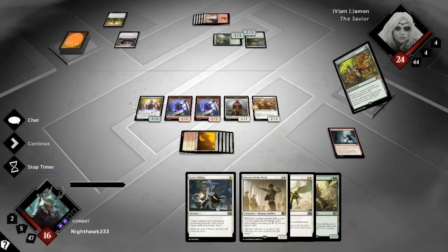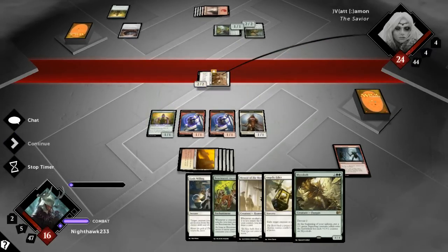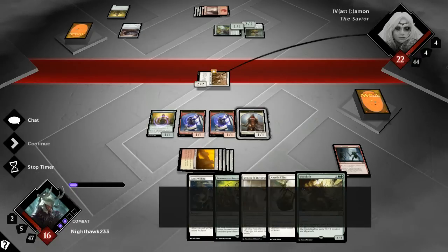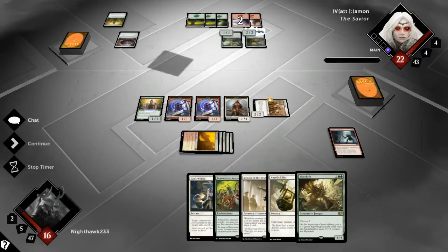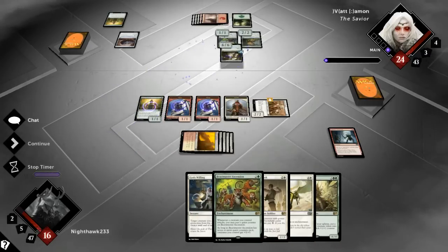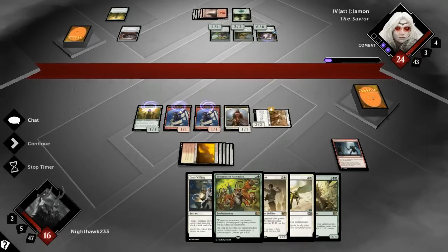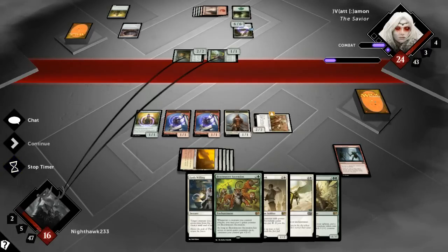We'll see where we go. Beastmaster Ascension is an interesting proposition — we could potentially get there next turn. Hmm, I think my Cathars' Crusade is just going to eat these two goblin tokens, maybe the soldier tokens — I'm not sure yet. I'm trying to think what green-red could have. He could have Ground Assault but he'd need to... and he's getting quite a lot of life here. I could almost just play — okay, that's getting exiled next turn.